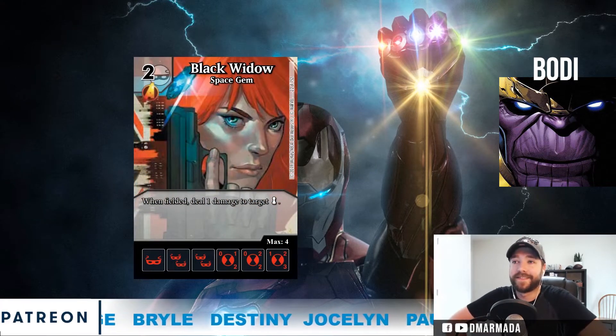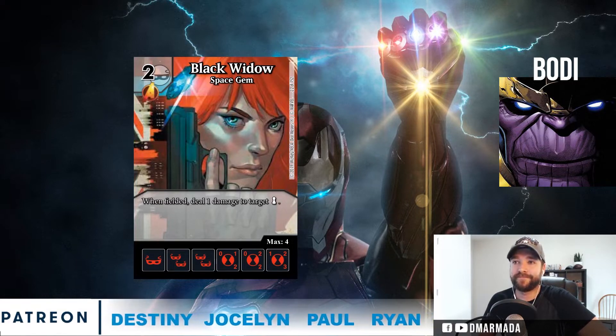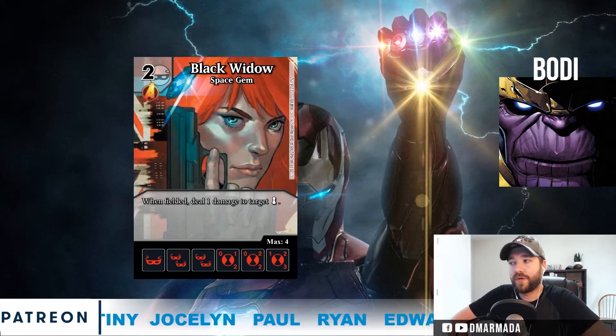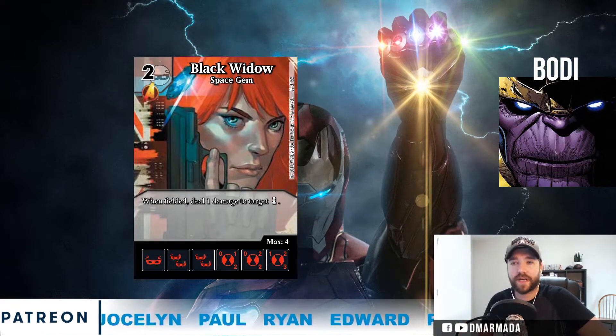The common Black Widow has the subtitle Space Gem, which is cool. It's a two-cost Avengers affiliation character. When fielded, deal one damage to target sidekick. The stat line's not too bad either for a two-drop — it's like a 0/2, 0/2, 2/1, 2/3 — not too terrible, and I think it's a pretty solid little ability.